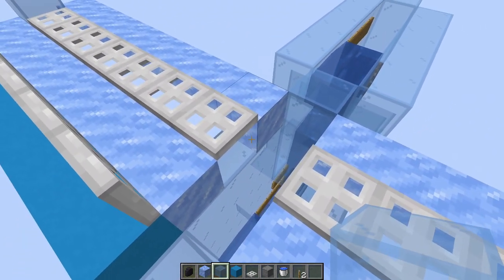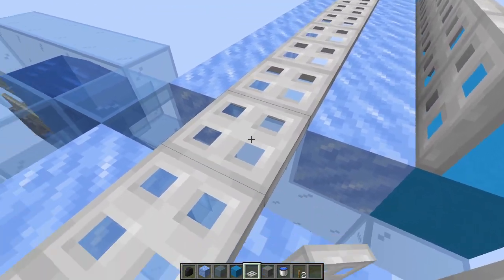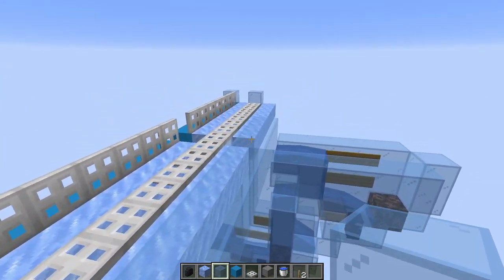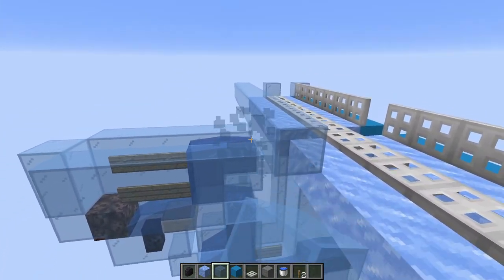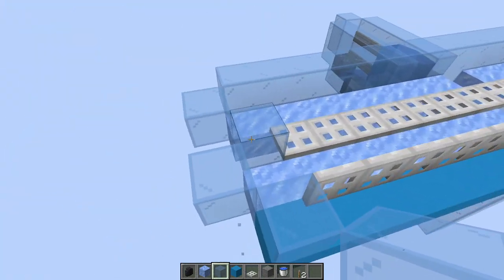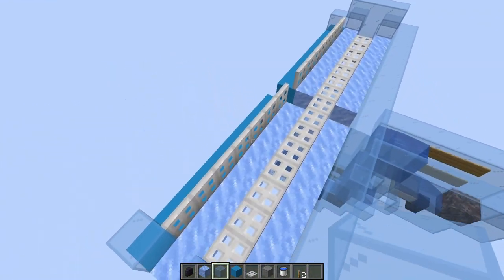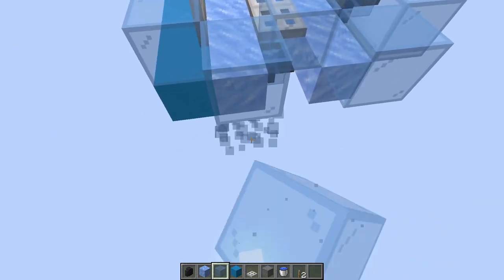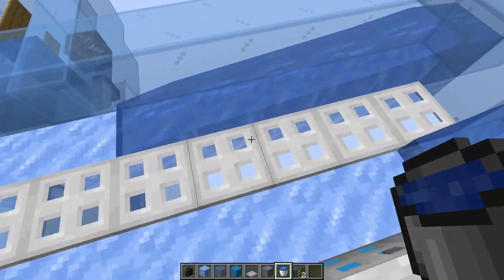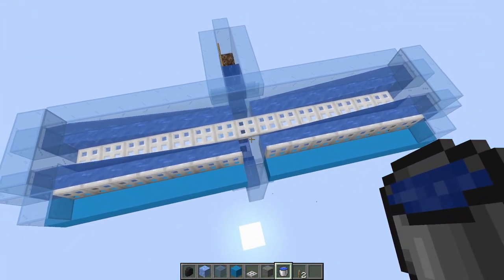We also want a trap door in the middle. Place glass blocks underneath the trap doors, then place a trap door down in the middle. Start surrounding this area with glass to contain the water — this side needs glass all the way across. Place glass in the corners, then three glass across. Same thing on the other side. Then we can place water in the corners and it should meet right in the middle.